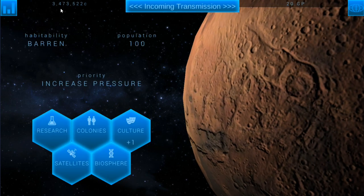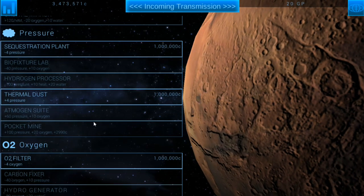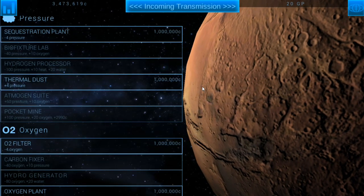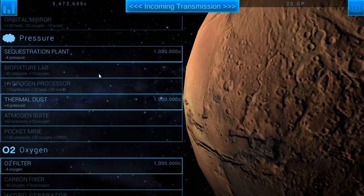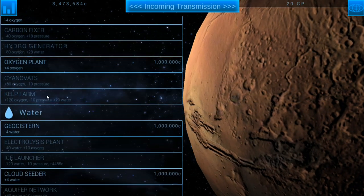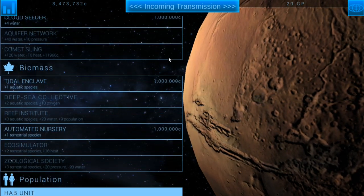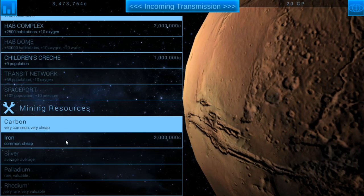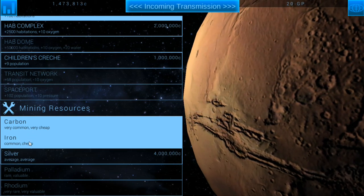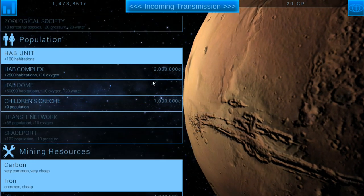We're going to go back to the research screen — we've got 3.4 million credits still, so we're pretty good. Here are the different types of research: temperature, pressure, oxygen, water, biomass, population, and mining resources. We're going to go ahead and pick up research iron right now — the mining resources ones are instant to research. Everything else takes time, but mining resources are instant to pick up.